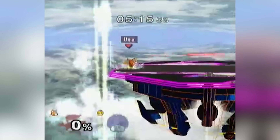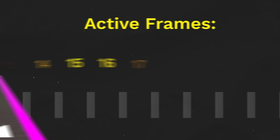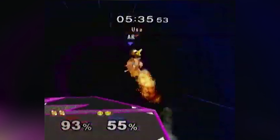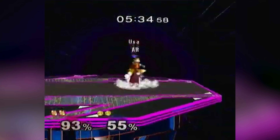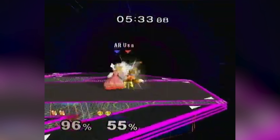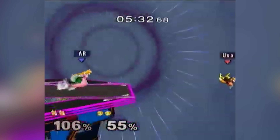Peach's Dare hits five times, each in two-frame windows, on frames 12-13, 18-19, 24-25, 30-31, and 36-37. Mango's recovery hits Armada before the first hit of Dare becomes active, and Armada attempts to Nair his way out of disadvantage. Mango power shields the hit, but attempts to jump Nair, which gets interrupted by a jab. Armada gets a shield grab and immediately forward throws, presumably as a DI mix-up, to force Mango off stage.